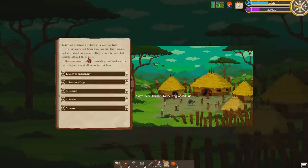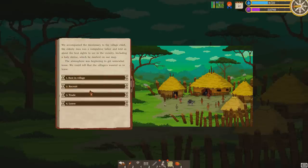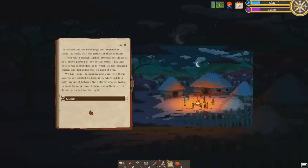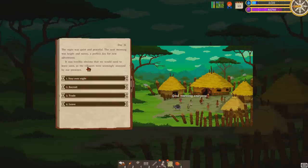We reached the village of the warrior tribe. They were cautious but politely offered their help; we translated and were allowed to rest. We could deliver the racist missionary — let's do that. They wanted us to leave; they don't like us. They're plotting against us, so we'd better rest for the night. They want the mummy! There was turmoil as the native pointed to one of our crates — they noticed the mummified body and demanded we hand it over. We insisted on keeping it, leading to a hefty argument. We went to bed.